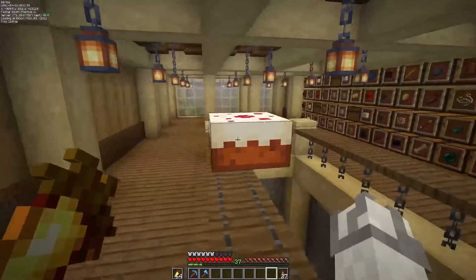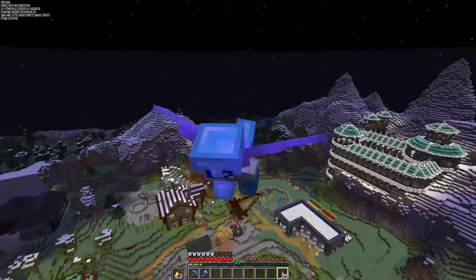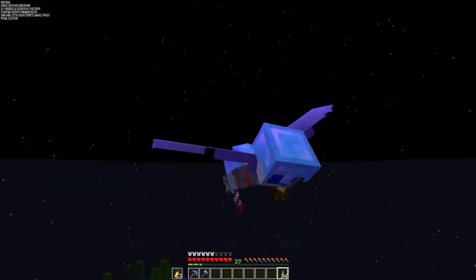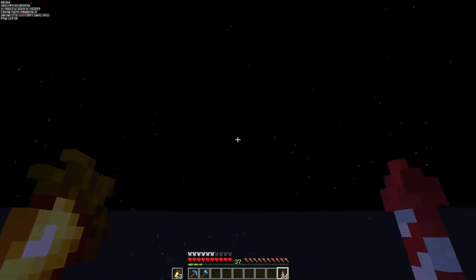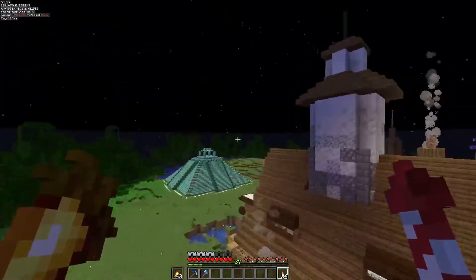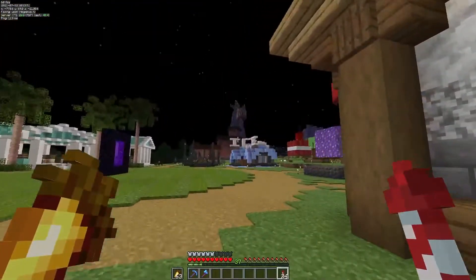Let's just put it on this balcony railing — cursed floating cake. There's no real reason to do this except I just wanted to give people some cake because I had cake from trading with villagers, so I decided to give some people cake.